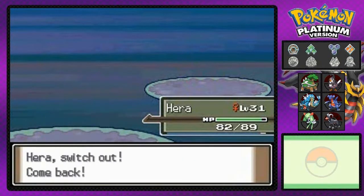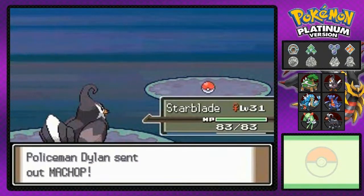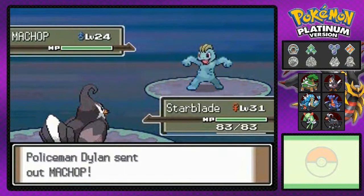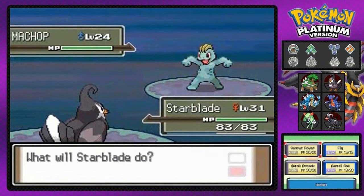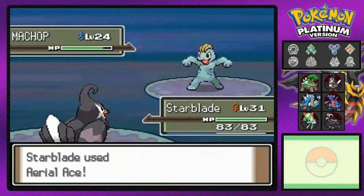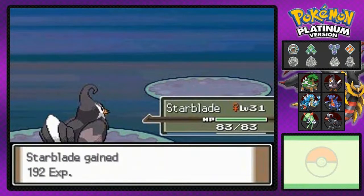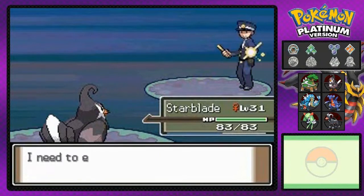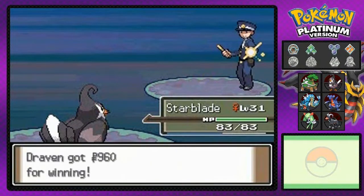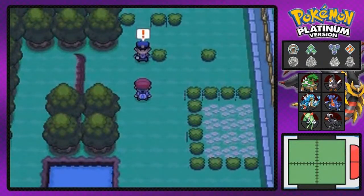Who's next? Star Blade, let's get this win! Going up against a Machop right here, so we're going to go with Aerial Ace. Machop defeated — Star Blade growing more and more because he is a badass! Policeman Dylan is not too happy right now, wants an explanation of why I'm here. It's very simple — I'm just trying to explore all of Route 212.